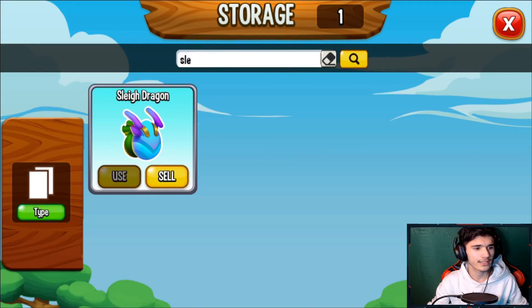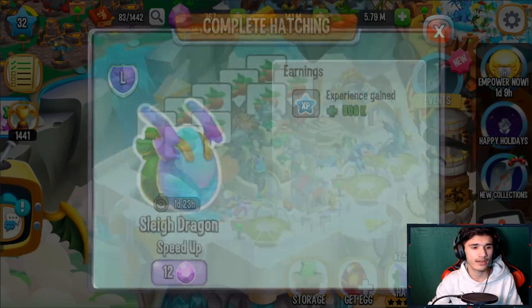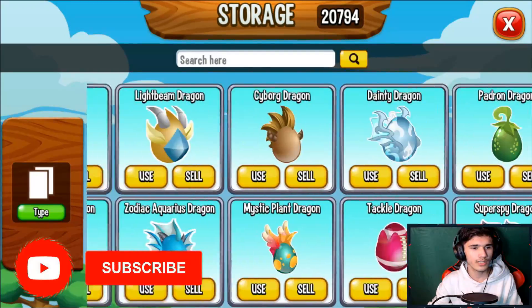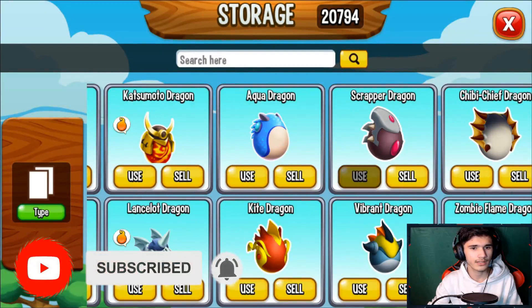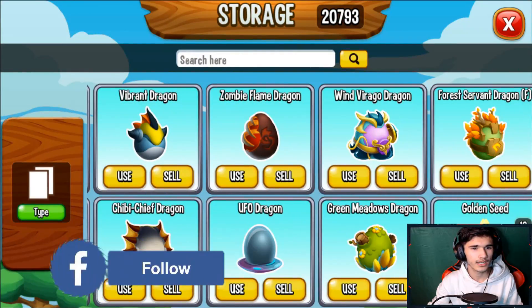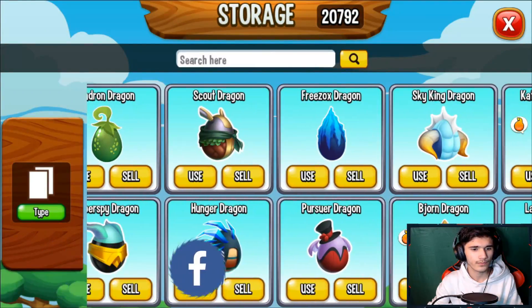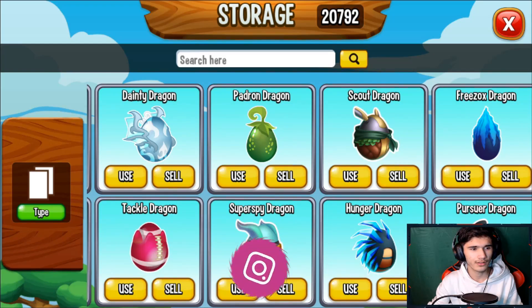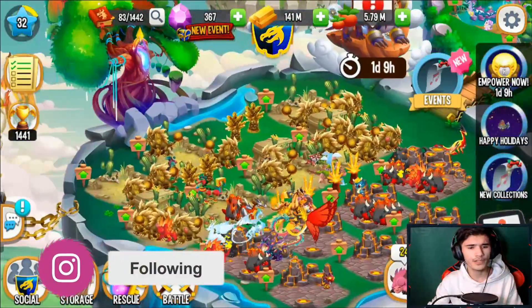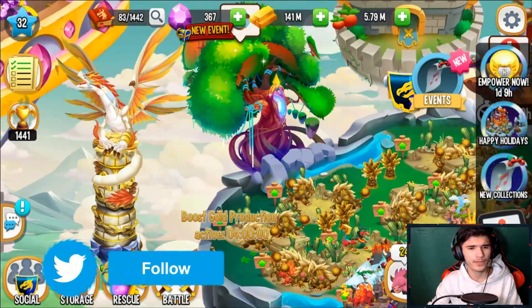I'm gonna go ahead and quickly hatch the Slay Dragon, because why not? We got it — we're gonna go ahead and hatch it. It takes about 47-48 hours total, so we just have to wait for that to finish up. I'll also add some other dragons — we have a Wind Dragon, we'll take that as well. There's a Super Spy Dragon and a Tackle Dragon — I already have a Tackle, so I'll do Super Spy.